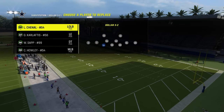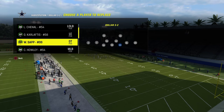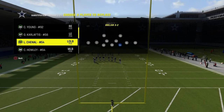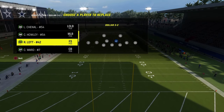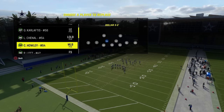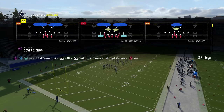Basically what you want to do here is you want to have a lurk artist defensive end at this position. It could be a linebacker or a defensive end. We're going to put Chanal, who gets on the Super Bowl theme team — he gets free lurk artist. Just needs to be somebody that has lurk artist. This guy on the left side does not matter. You want your two best pass rushers right here.